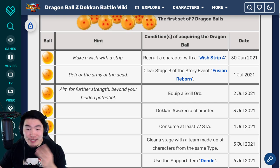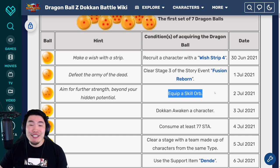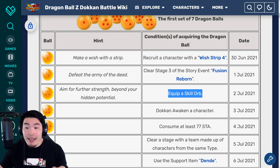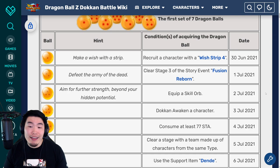And for the three star ball, you've got to equip a skill orb — pretty self-explanatory. So go ahead and do that. That ball just became available today, July 2nd, 2021. Obviously, if you're watching this video in the future, then this doesn't really apply to you.